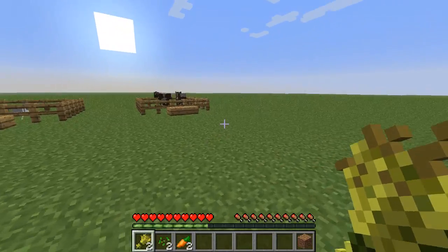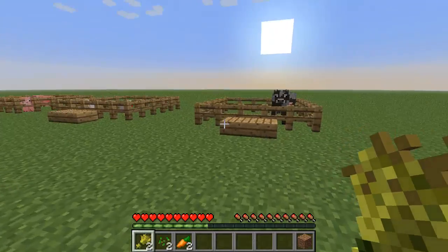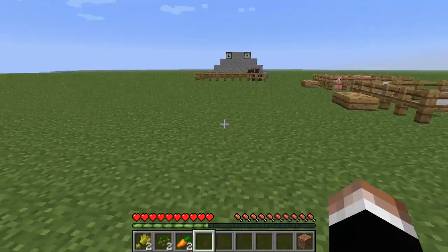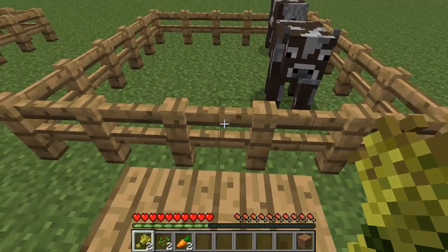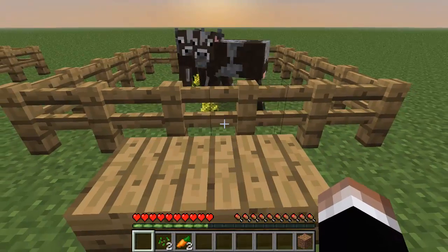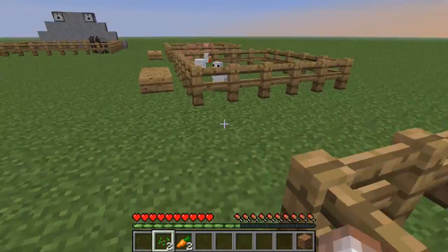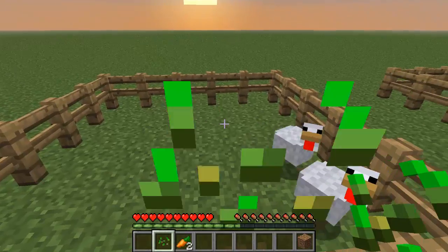Hey guys, IcyNewYear here, and I'm just doing a quick thing to show off a mod I was working on called Easy Breeding. It's very simple, doesn't do that much, but it does what it does well. Basically, if you throw food on the ground, the animals will eat it, and it will put them into love mode and they will breed. It works for all the breedable animals.